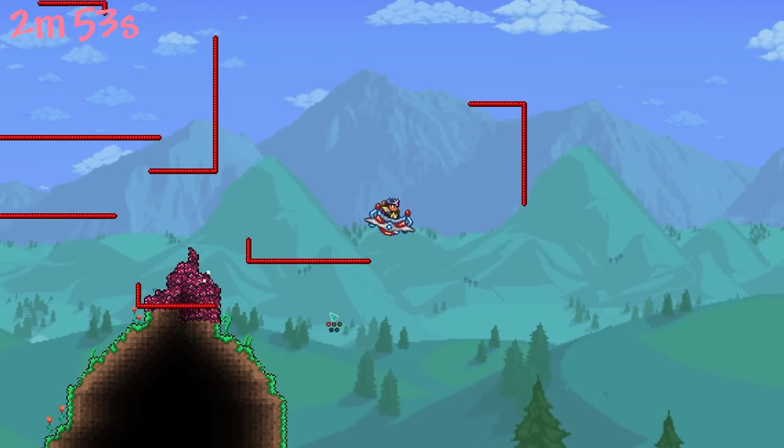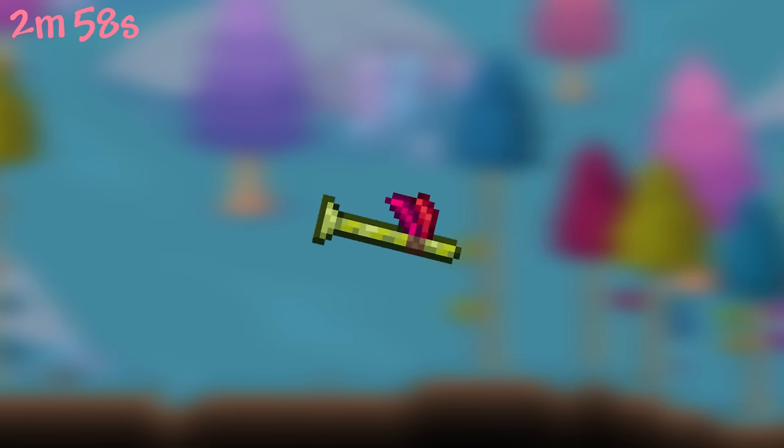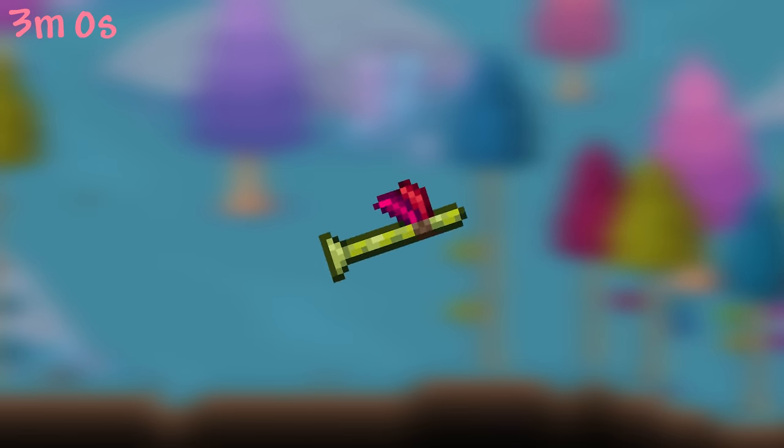The phantom wires spawned when using the Grand Design are called wire crates. Another fun fact about the Grand Design is that its sound effect is identical to the one used by the blowgun.